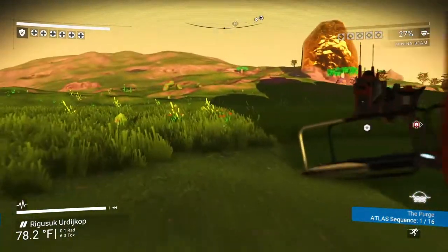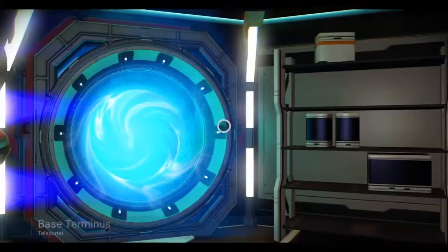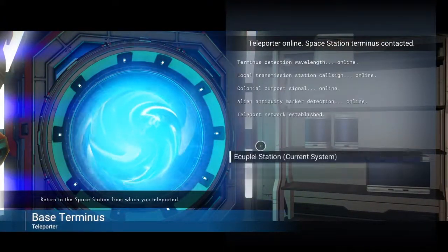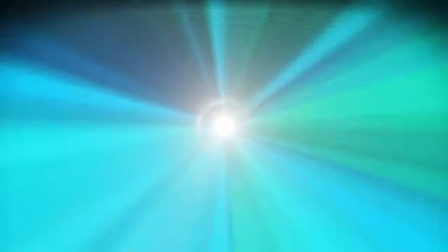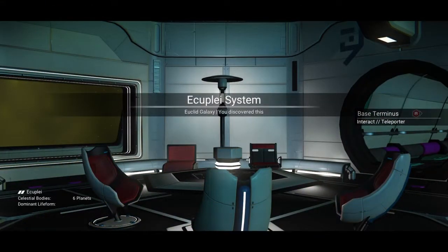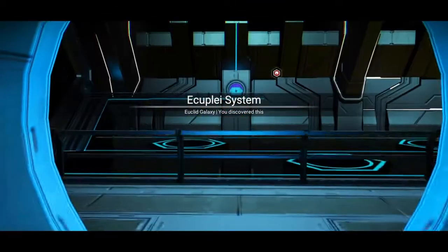What I've been doing instead is going to the space station. I like to go to the space station this way rather than taking the ship, because then I don't have to use plutonium to take off. When you leave the space station it doesn't use any plutonium at all, so it's much more cost efficient to just go to the space station and then go to your ship.